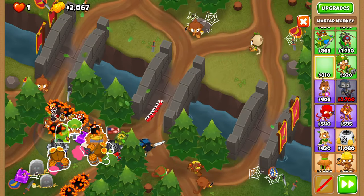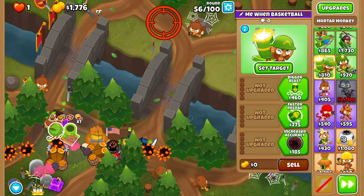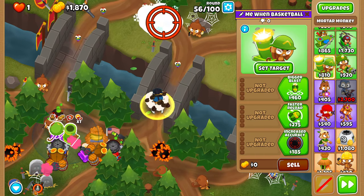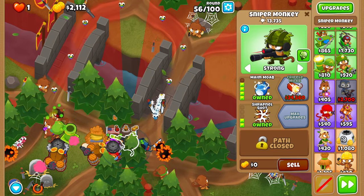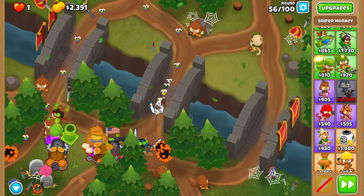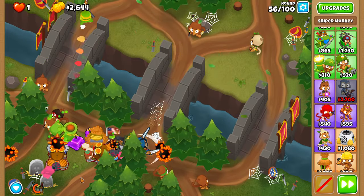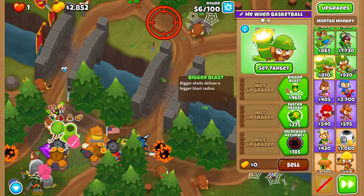Now we're going to get the tower that wins us the game — a mortar monkey, right over here above your spike factory. You should use a leaping sword on 56 when balloons start to reach your left spike pile. I mistimed it and it ended up going on the right side, but I still ended up being fine. Just use the leaping sword and hope it goes left side.